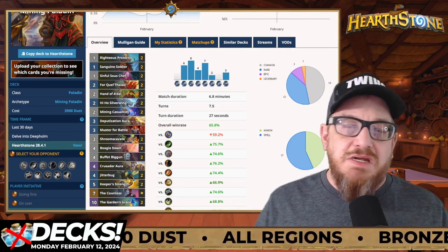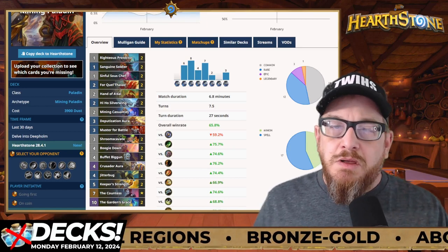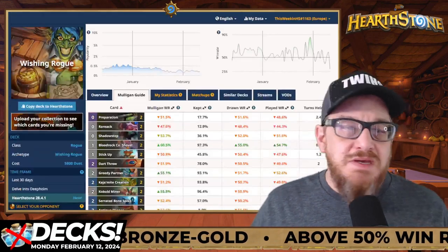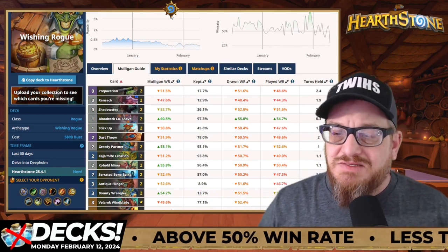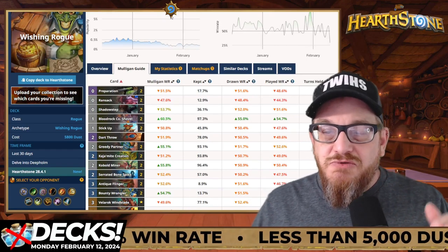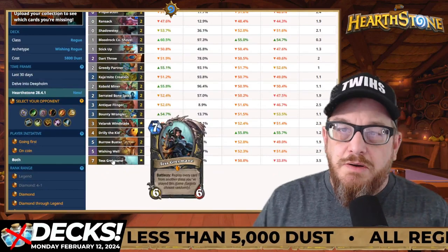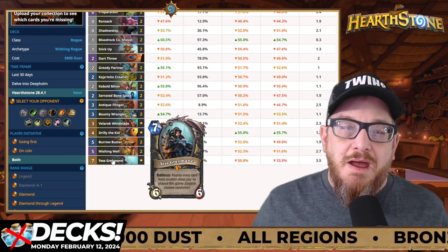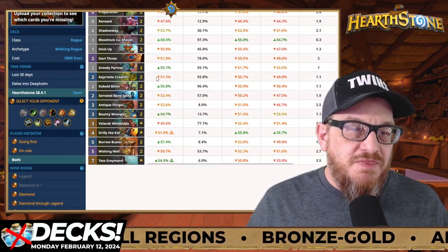Some of these we've talked about at length the past couple of weeks — you can watch those videos. I'm going through the decks looking for stuff that'll really work, something new and fresh we haven't talked about before, and I've got two new ones. First is Wishing Well Rogue, at a 54.3% win rate. It says 5800 dust, but Tess is a core card so it shouldn't cost you anything. That brings it down to 4200 dust — so it qualifies as below 5000 dust.